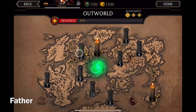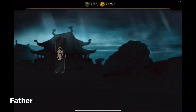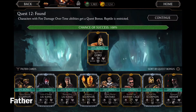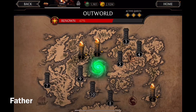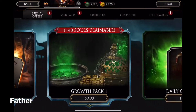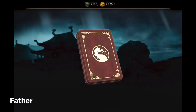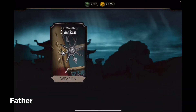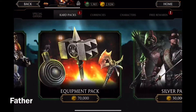The next reward is another equipment I already have maxed, so I just got coins for it at least. Checking the store — my daily gift pack — hopefully I could get a gold character or rare equipment, but nope, just a standard bronze pack reward.